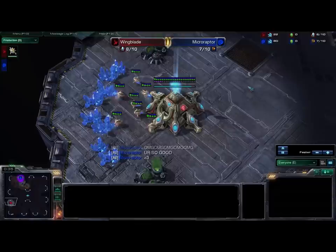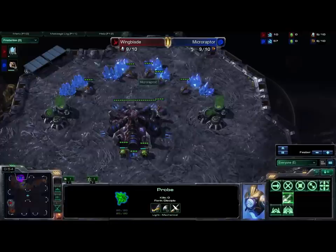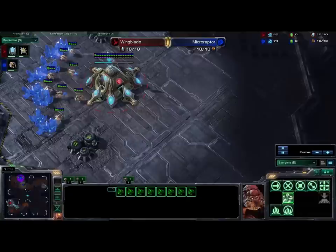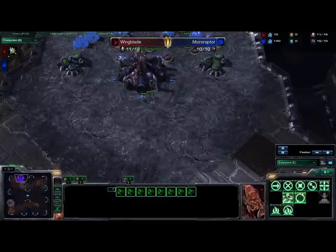Let's start by introducing the players. On the left-hand side we have Wingblade, the Red Protoss, and up in the top spawn we have Microraptor, also known as 5-Year-Old. This is his brother's account, or a smurf account, so he's not actually playing on his main. He is going to be the Blue Zerg, and the map is Antigua Shipyard. So it'll be a PvZ on Antigua Shipyard, and let me tell you, it's a pretty awesome game.